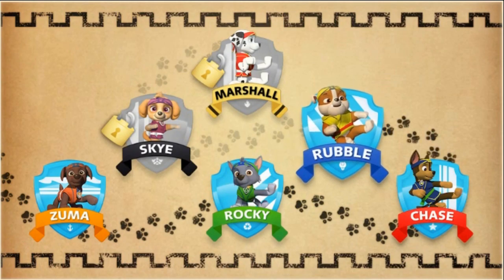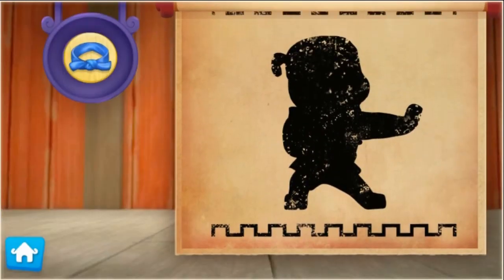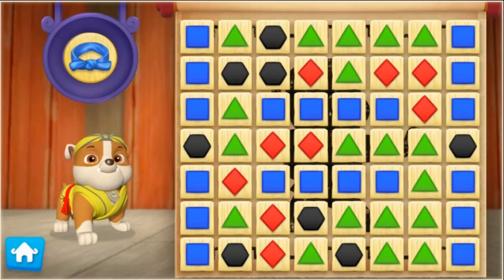Let's help Rubble dig in and practice his Pup-Fu moves to earn his blue belt. Let's pup to it! To help Rubble earn his blue belt, keep breaking groups of boards that are the same color.